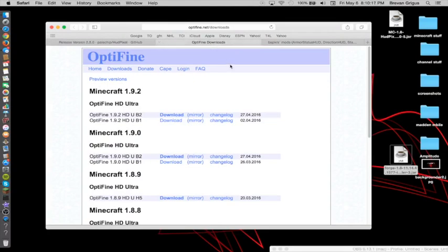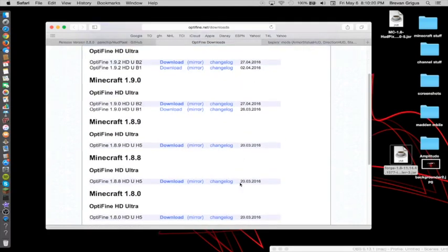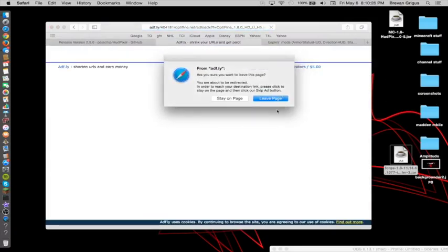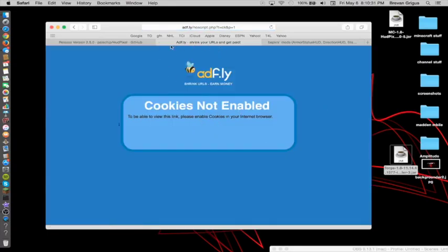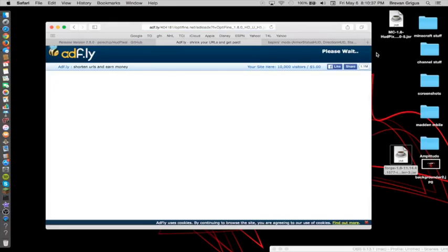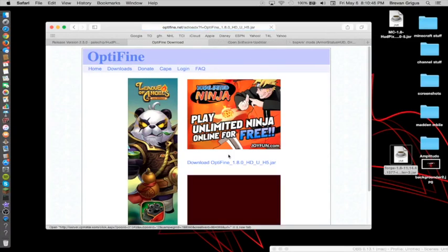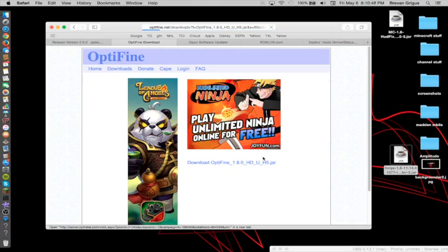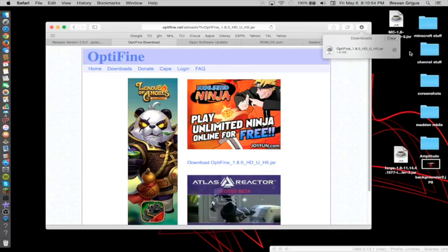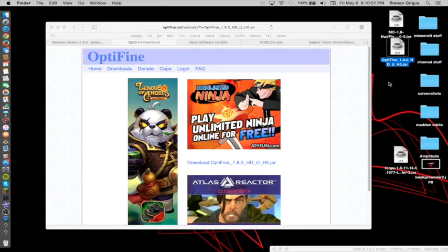So then go to Optifine. We are doing 1.8, so you just go down to 1.8 and then you just press download — it's pretty simple. Don't do what I just did there. I just download it and then if it does that, just go back and redo it because then it brings you back to this page. Now you just got to wait a couple seconds and boom — you just press skip ad and then download Optifine 1.8. Then drag it over here by your HUD pixel. So you have those two mods right now.